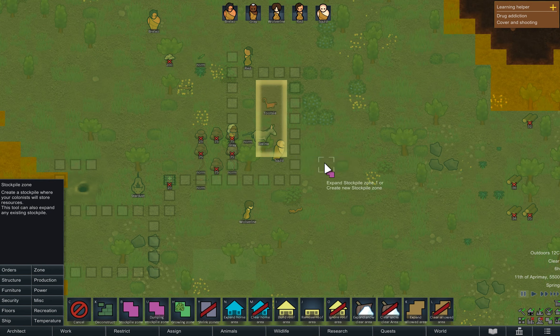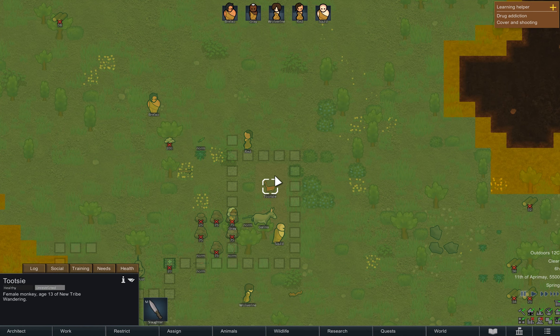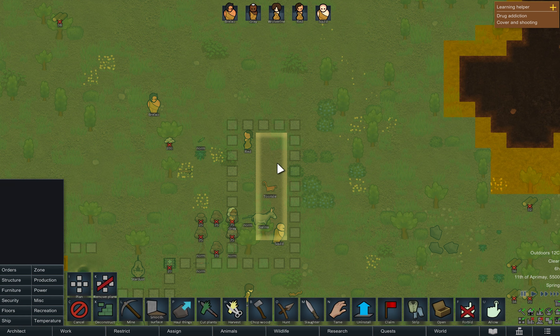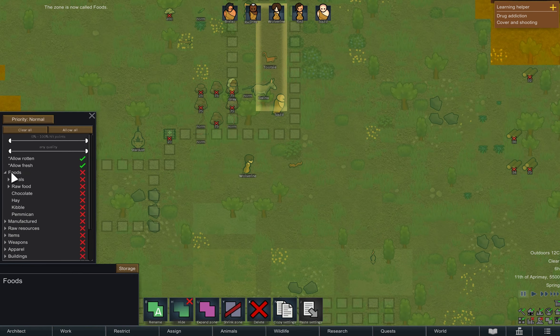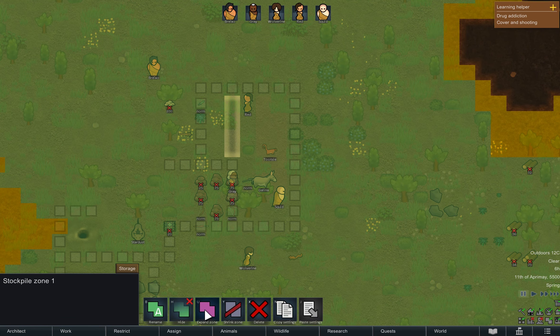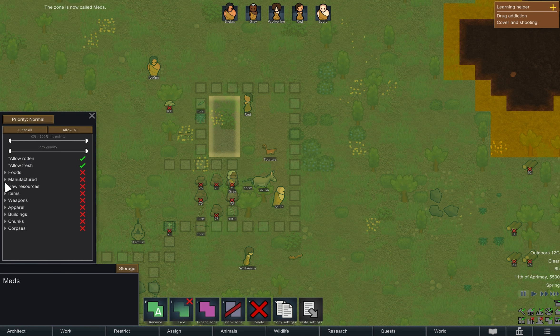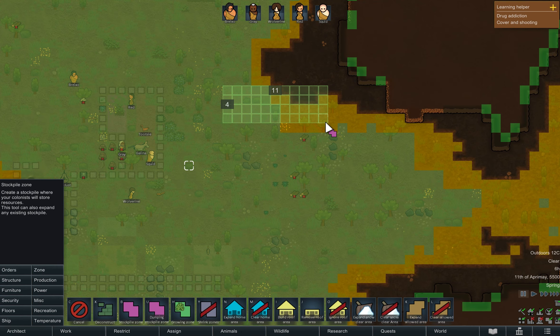One crucial aspect of the game is the creation and management of stockpile zones. Stockpile zones are designated areas where your colonists can store and organize resources such as food, medicines, raw materials, weapons, and more. You can adjust the size of the zone and choose which resources to put in designated zones.